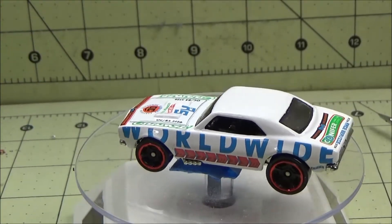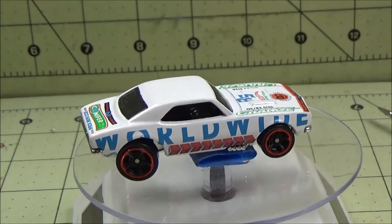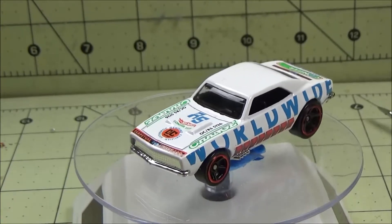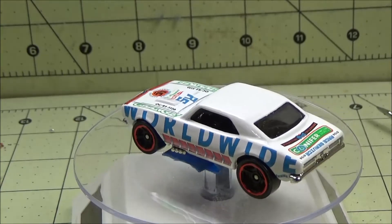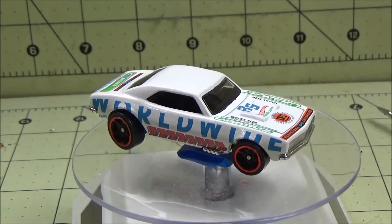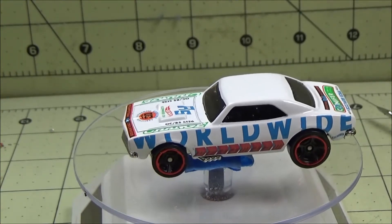Welcome back to the channel! Today we've got a 67 Camaro with worldwide decals — I think I got this one from Dollar General. I bought a bunch of cars for the alien Raptor. Today we're gonna create a game night special custom with a game of Trouble. We have decals for it and we're gonna paint it a fresh coat of neon green. I think it's gonna look fantastic — let's get into it.